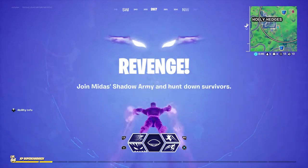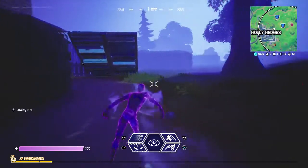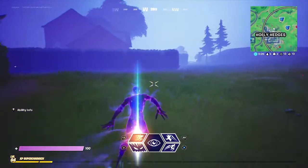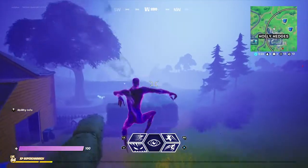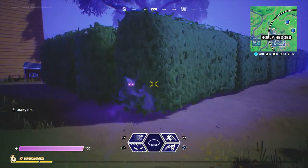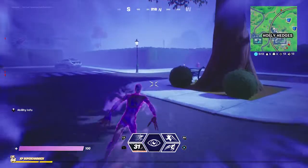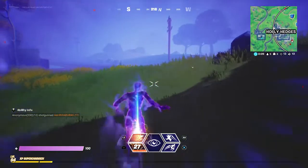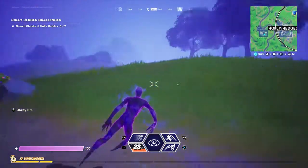Here we are - revenge! Join my army and hunt down survivors. Alright, so what abilities do we have? We can leap forward and go invisible. We have like the claw. Then we have jump. This one makes us go faster. And this one makes us regenerate things faster or something. It's cool.